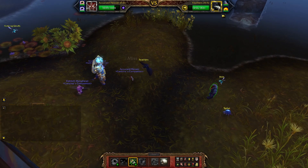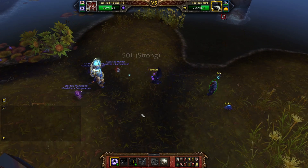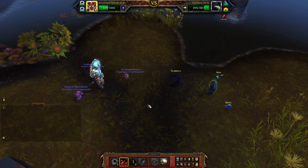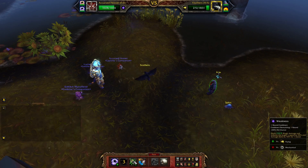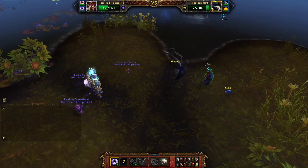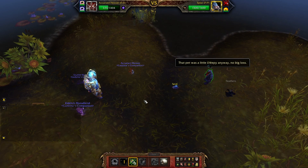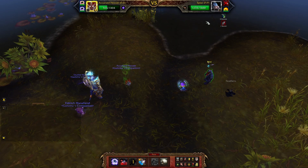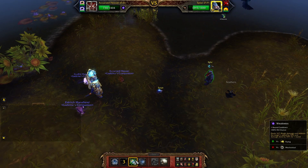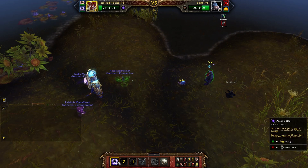Go for Weakness again, then Arcane Blast, Weakness, and Drain Blood. Arcane Blast if you can — of course you couldn't. Then Arcane Blast again. Are we faster than him? No. So Weakness. He's going to apply Toxic Skin on himself — we use Drain Blood. Apply Weakness again, then Arcane Blast.